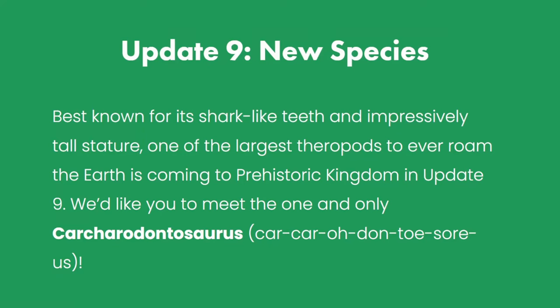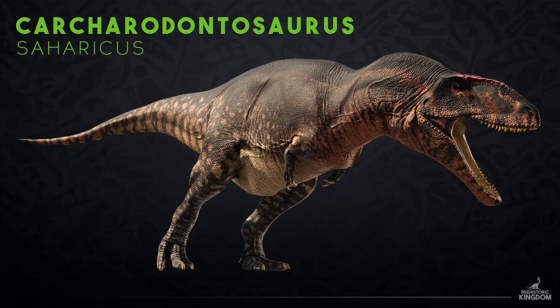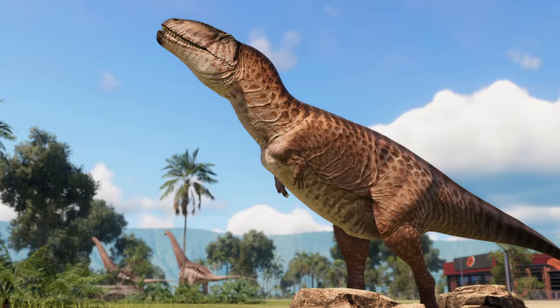Now that we've spoken about update 8, let's talk about update 9, which is actually getting a new species: the Carcharodontosaurus. A lot of people are probably thinking, Gemma, how did you manage to pronounce that one? And not only is it written out here — which, thank you Prehistoric Kingdom, because this is like a massive bonus for people who struggle with pronouncing dinosaur names. I'm definitely one of those people, and having it spelled out for you is so, so good. The Carcharodontosaurus is actually one of my husband's favourite dinosaurs, so this one is a massive thing for me.